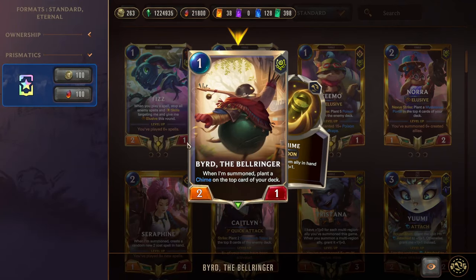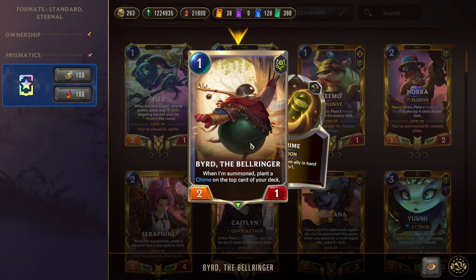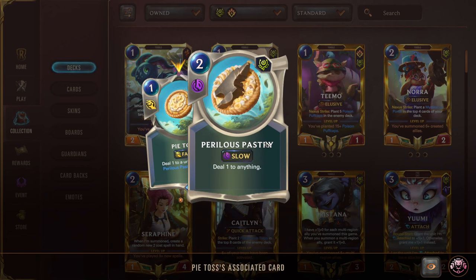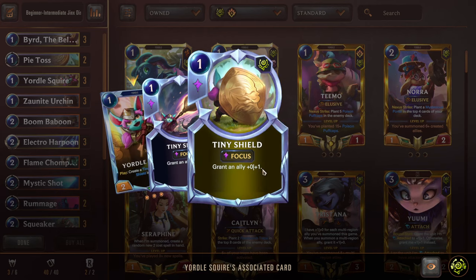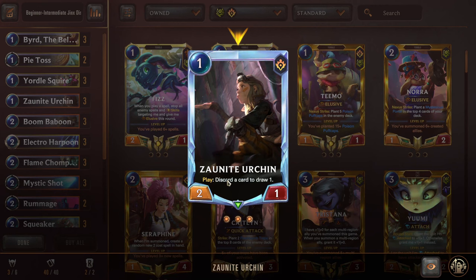Starting us off, we have Triple Bird the Bellringer, a one-mana 2/1. When summoned, plant a Chime on the top card of your deck — next turn you draw it and give a random unit in hand +1/+1. Pretty similar to an Omen Hawk type deal. Next we have Double Pie Toss for some removal in the early game, and Perilous Pastry comes to hand for Nexus damage or pinging off 1 HP enemies. Yordle Squire is a one-mana 2/1 that creates a Tiny Spear or Tiny Shield in hand. Next, Zonite Urchin — a really good one-drop, one-mana 2/1. On play, discard a card to draw one. It cycles itself, gets discard synergies going, and helps level Jinx.